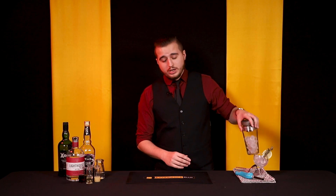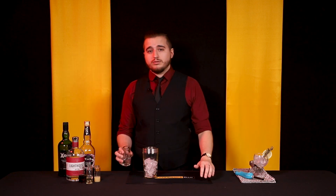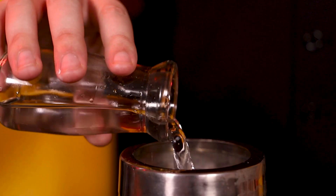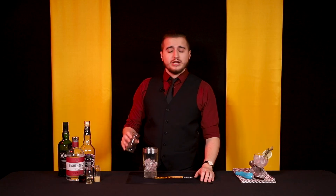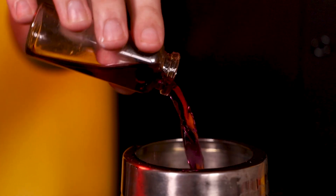Alright, so the Iridium — you will need your shaker half filled with ice. We're going to start with one and a half ounces of gin. I am using Lighthouse Gin, a New Zealand gin, but feel free to use whatever gin you particularly like — just make sure it's a nice clean gin. Follow that up with three quarters of an ounce of Blackberry Liqueur.